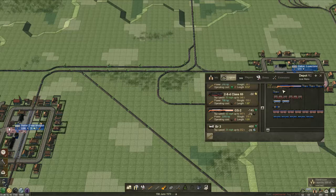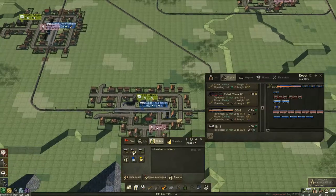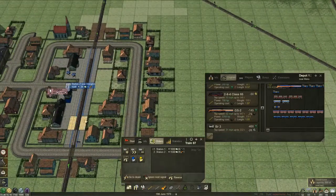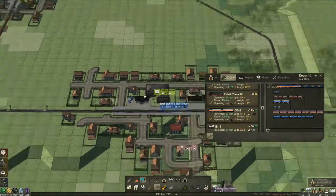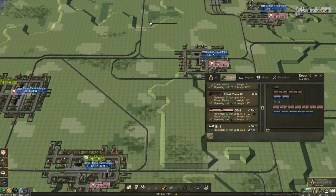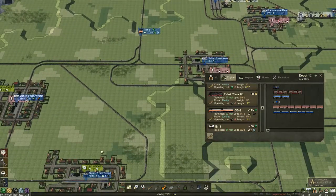So now this train can go up to 8 long instead of 6 — oh, 8.5 really? Alright. Stop the train and upgrade those two pieces of station that I used the wrong track for. So that one's off. So as I say that will just run between these two stations.